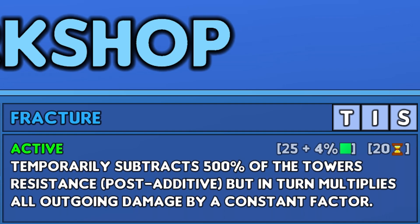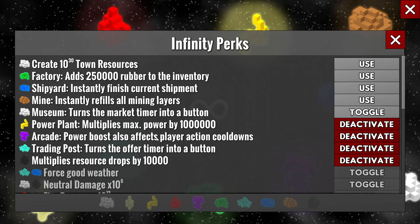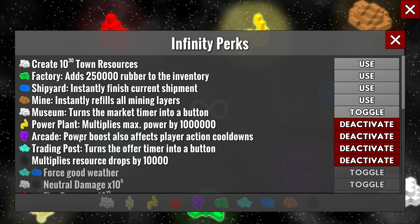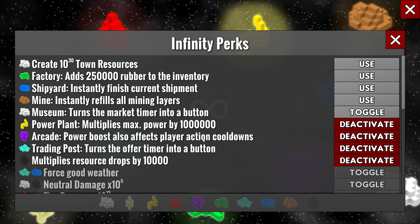Don't fix it if it's not broken. Arcade power boost also affects player action cooldowns — I had to ask Buddy Boy why. It reduces the delay between spins and accelerates jumble. It also adds neutral damage visible at the bottom of the infinity perks screen.